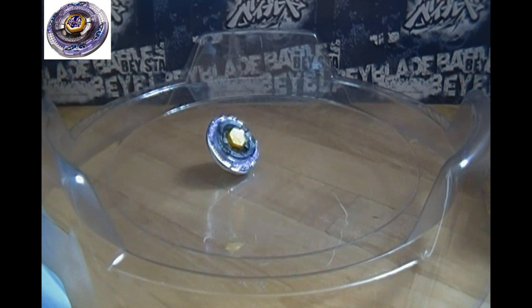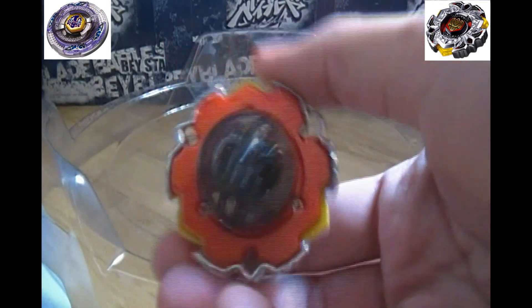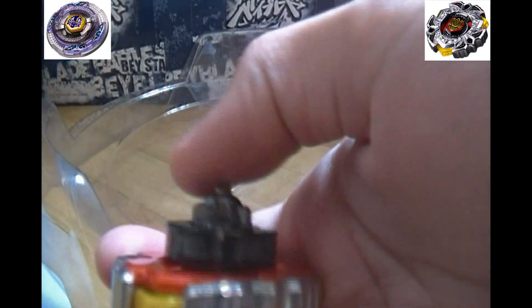And his opponent — the newest of the new when it comes to Beyblades from Takara Tomy — it's BB-114, defensive-type that can spin left or right, Vari Ares! Vari Ares sports Delta Drive with interchangeable performance tips.